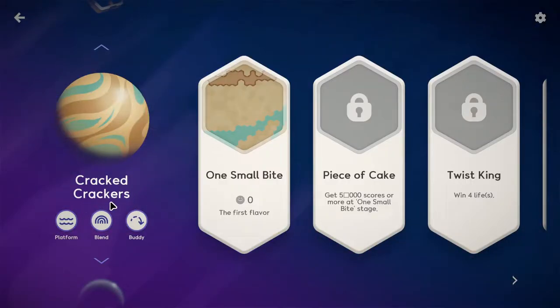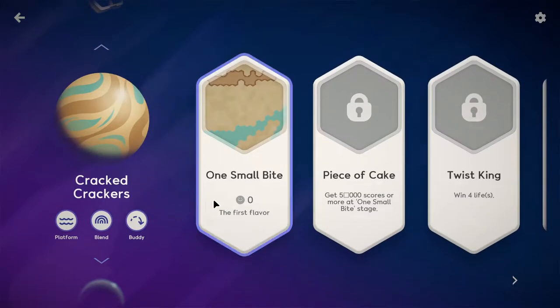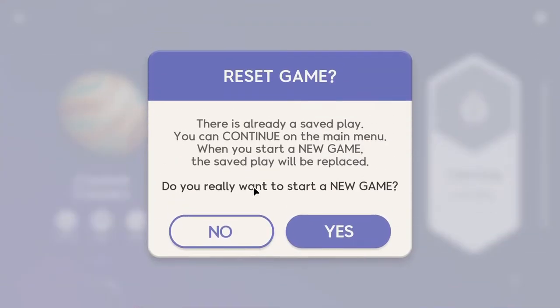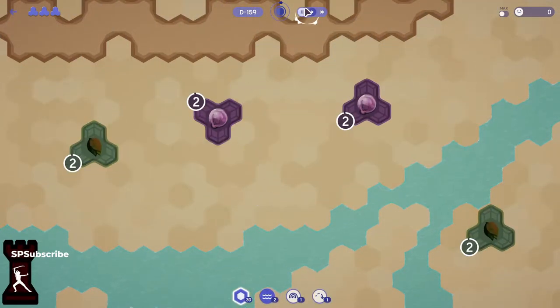We're going to start here on the Cracked Crackers Planet, which I think is a really funny name. There are some other planets but you have to unlock them by playing on the Cracked Crackers Planet, and this will allow you to get different pieces. We're going to start a brand new game — it's a sort of puzzle-like strategy game.